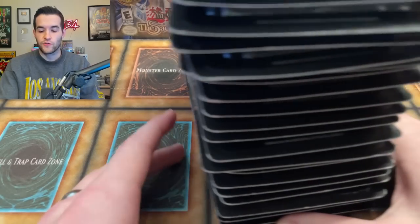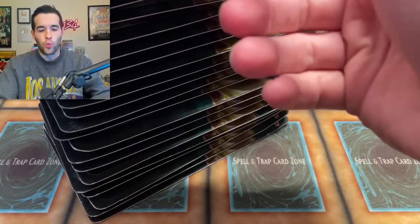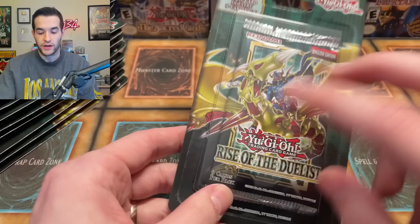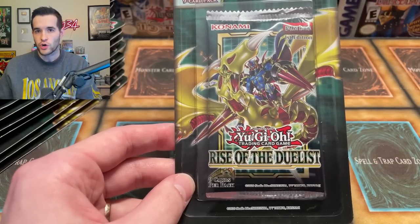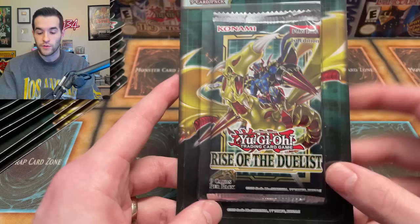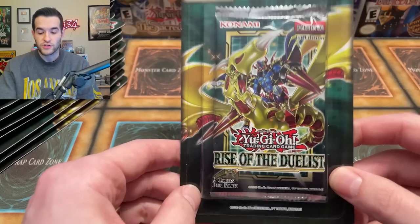We're going to be opening up 24 packs of Rise of the Duelist — the equivalent of one booster box, currently about $250. We're going to see if it's worth opening something like this anymore, because this is now a $20 pack. All of the cards besides the Starlight Rares have gone down. The price of the sealed goes up while the price of singles goes down, so it gets harder and harder to make a profit. Back in 2020, you could pull like a $90 card out of an $80 box and make your money back right away. There's now no card that does that except the Starlight Rares.